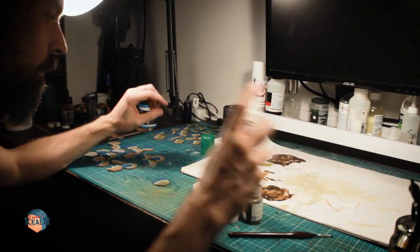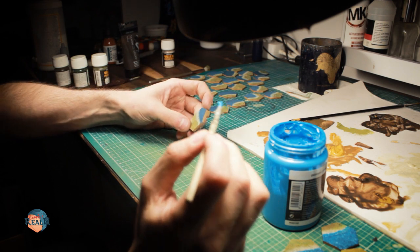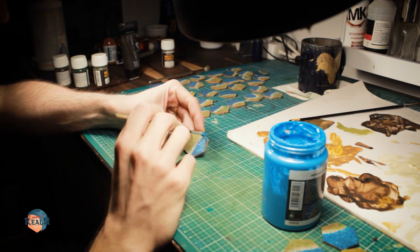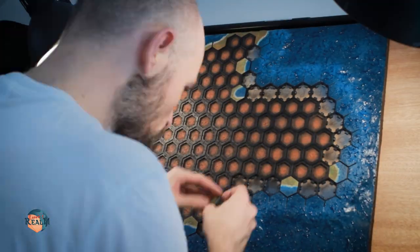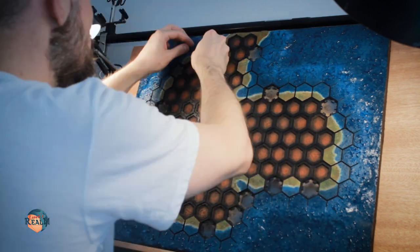I also used isopropyl alcohol to seal the pigments. After that I added the water texture the same way I did with the ocean. Now with that I could add the tiles back to their designated places, and the map was ready for the next session.